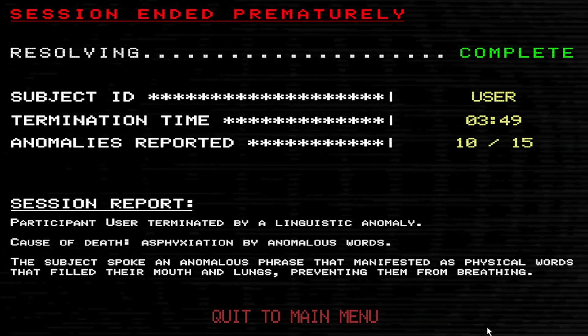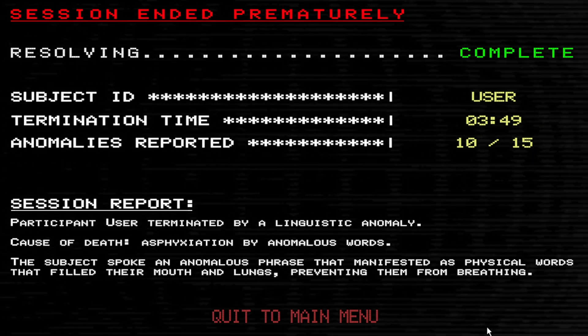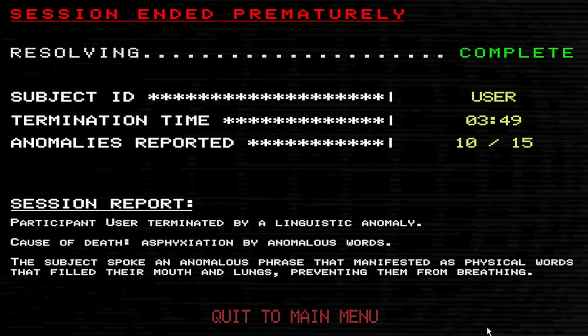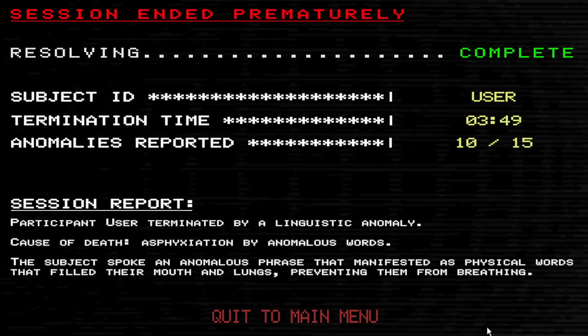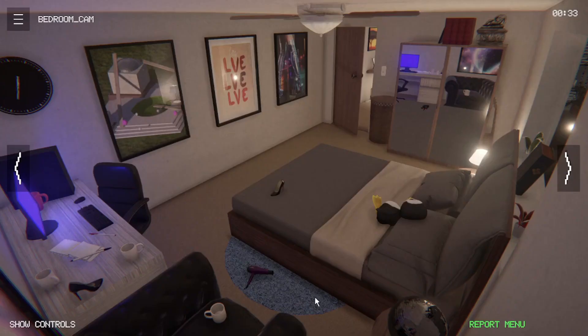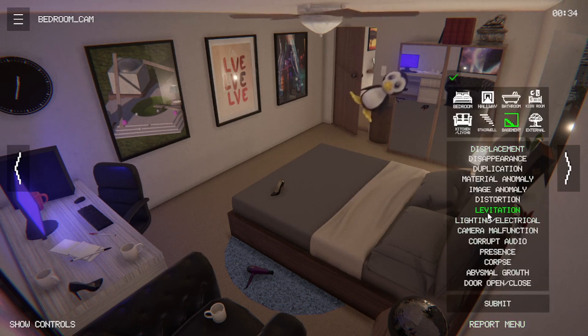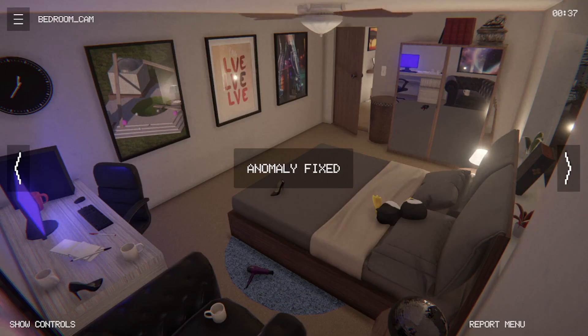Terminated by linguistic anomaly. Pulled to death. Asphyxiation by anomalous words. Static spoke an anomalous phrase that manifested the physical words that filled their mouth and lungs, preventing him from breathing. Whoa! Get the fu— what the hell just happened in front of me? It's crazy — the penguin's like, spazzing out. That is wild.